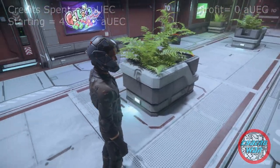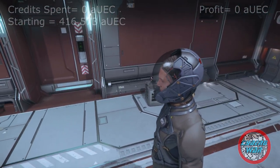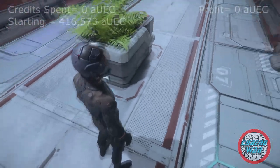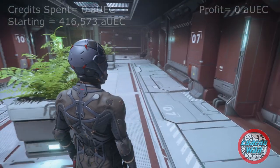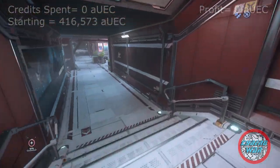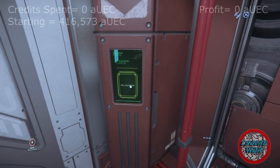The only thing I have on me right now is a pistol that you start out with, the undersuit you start out with, and the helmet you start out with. I hope my pistol has ammo in it — I guess we'll find out. First things first, I'm gonna hit a mining outpost and see what I can find. I'll see you at the ship.